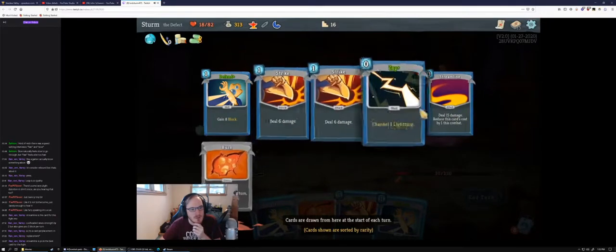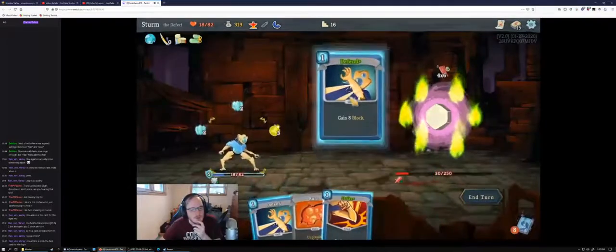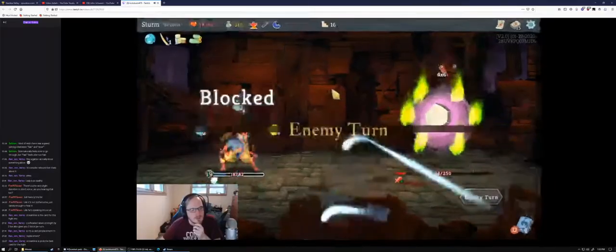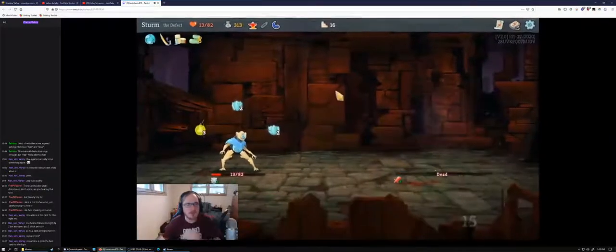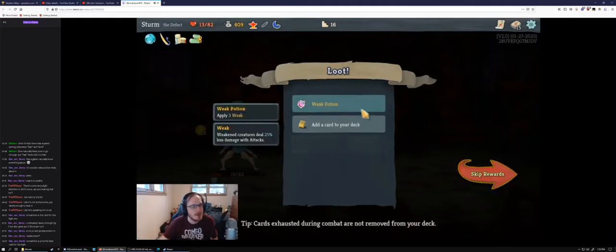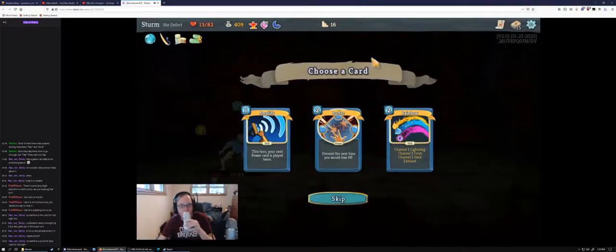We had a couple of turns where we only drew blocks. If we Cold Snap that'll be 5 block from the orbs, plus 9 from the orbs, plus 4 from the plated armor — 13 total. The Defend Plus is for 8, so that's 21. This puts us at no damage. Or you could Strike and get him closer to dead. I think you Strike and get him closer to dead. I forgot about the fire but we're fine.